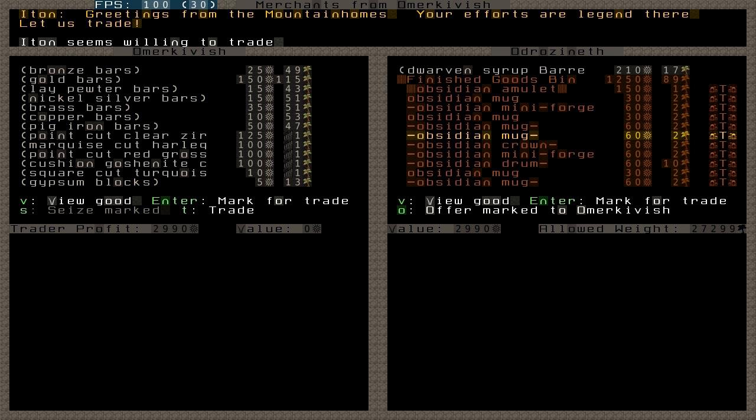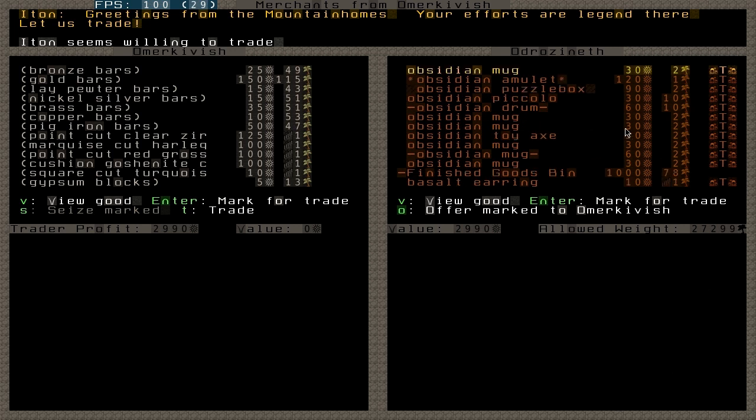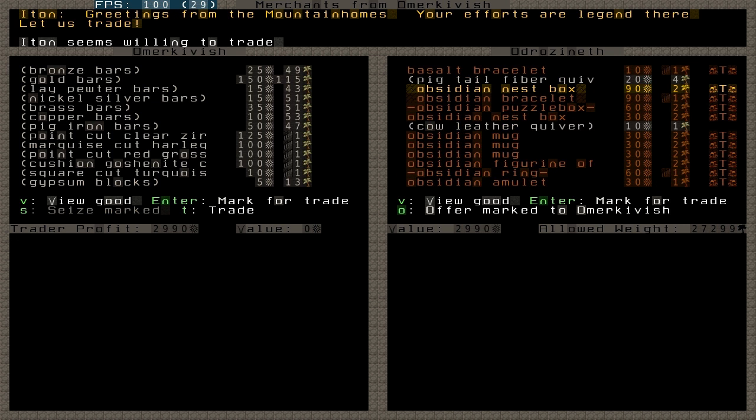If you remember, when I created that one artifact I created a different stockpile for it so it's not stored in the normal finished goods stockpile. But if you have them all in the same stockpile, or you accidentally bring an artifact here for trading — unless you are doing it on purpose — you will see it from the insane value it has. Be very careful not to trade the artifact away unless you want to, because that will produce unhappy thoughts for the dwarf who created it.